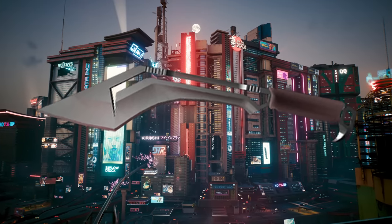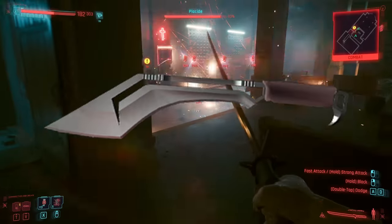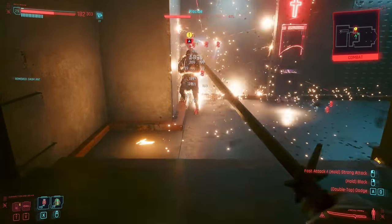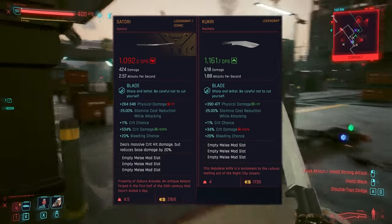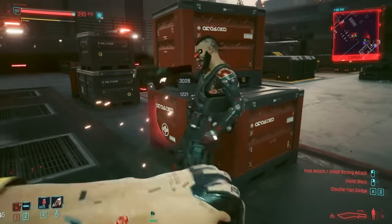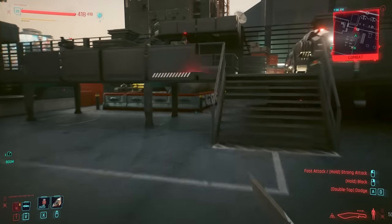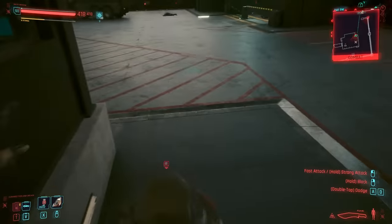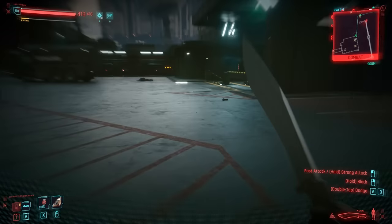A snazzy-looking variant can also be acquired in-game and is dropped by Voodoo Boys, allegedly. After about an hour of grinding the few spawn points they have and checking previous saves, I kind of stopped looking — it is definitely out there though, and I'm pretty sure is identical in all but looks. So how does it handle in combat? It's similar to a katana, albeit with higher damage and slower speed, which pretty much evens out to a similar performance. I would definitely apply the Kanai mods on this one, as three of these on a legendary will allow for almost a whole extra swing every second — that's now almost three swings per second as opposed to just under two.